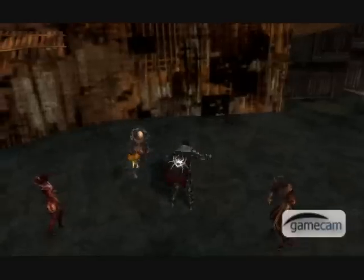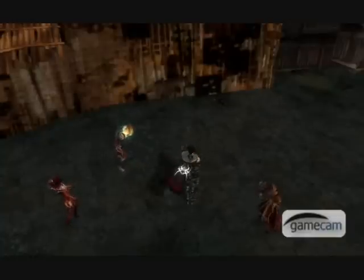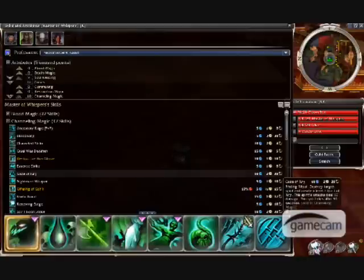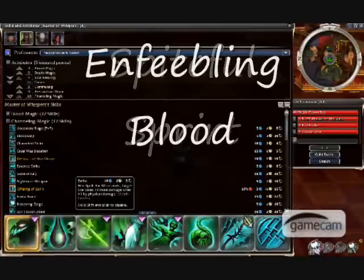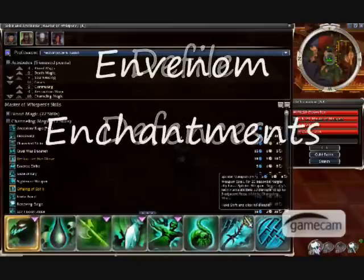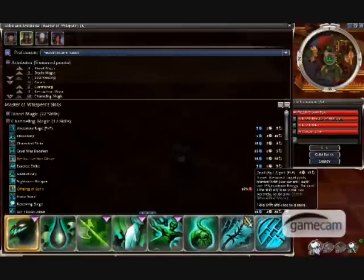I change it around from the one on PvX, but you can pretty much do what you want and change it to how you like it. I'll post a link to the build in the description. The skills for the SS are: Spiteful Spirit, Enfeebling Blood, Barbs, Mark of Pain, Defiled Offenses, Envenom Enchantments, Splinter Weapon, and Death Pact Signet. You can replace Death Pact Signet for another res if you don't like it.